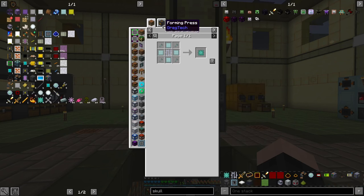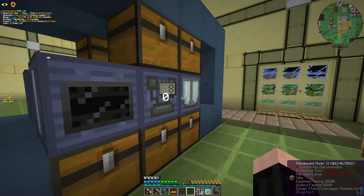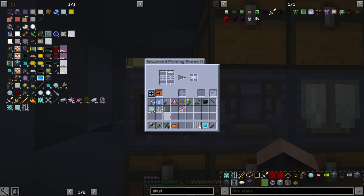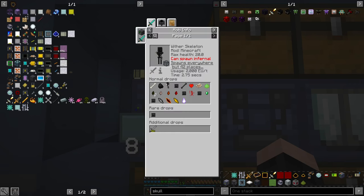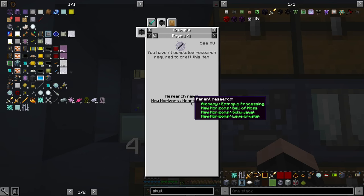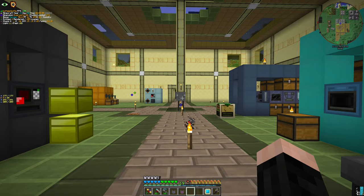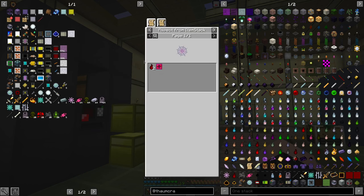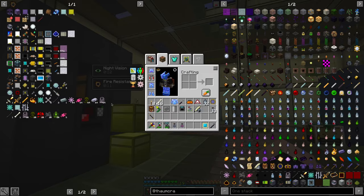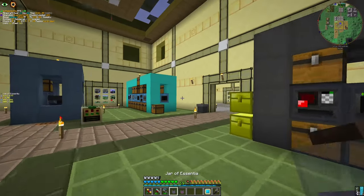Luckily I have diamond plates. Just put them in forming press, mixer, chemical reactor, forming press — come here. Then what we're going to need are the aspects. Silver ingot, necrotic bone. I still need to do that, or I can just research this. I will research it and use that. The only way to get Ahuram is via Aetherial Essence, and I need to kill a lot of Wisps for it. So this part is going to wait a bit.